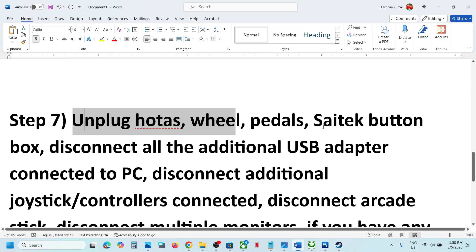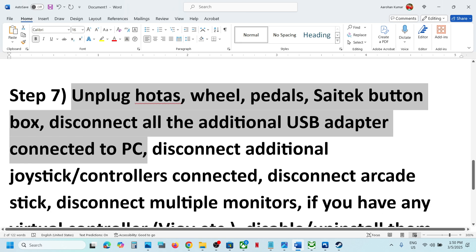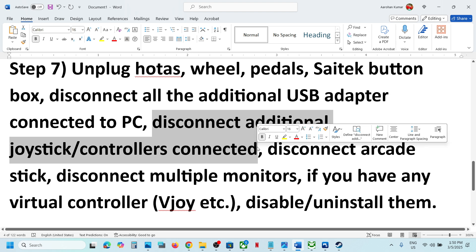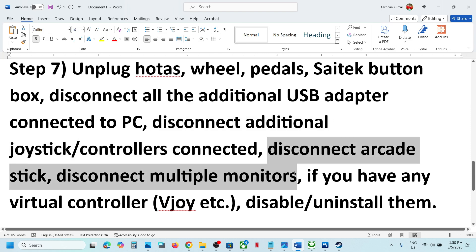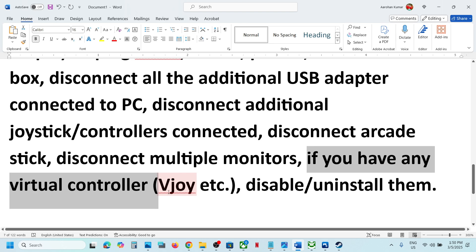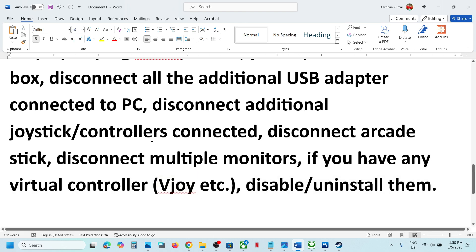The next step is to unplug all external devices from the computer. Disconnect HOTAS, wheels, pedals, USB adapters, additional controllers, USB dongles, and arcade sticks. Also try launching the game on a single monitor if you use multiple monitors. If you have any virtual controller software like vJoy, disable or uninstall it, then launch the game and check.